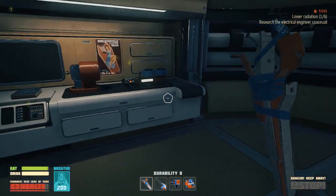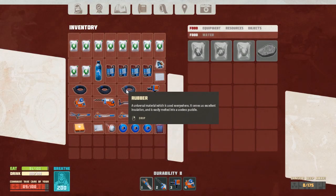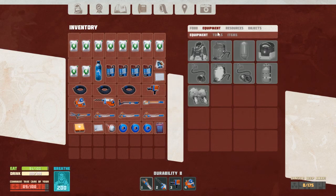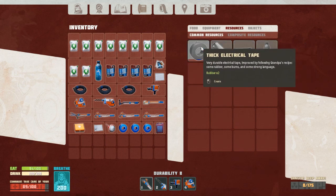Let's have something to eat, something to drink. Items, resources — there we go.